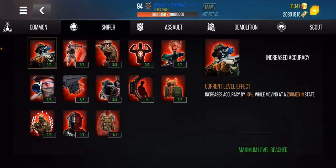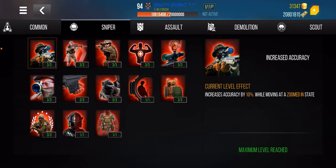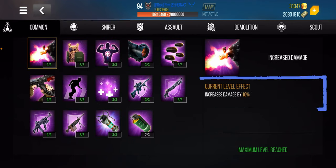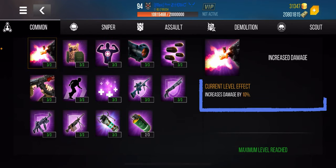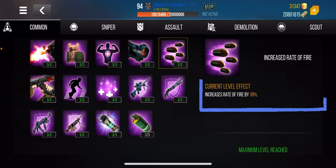The very first skill increases accuracy by 10 while moving in a zoomed-in state. It's not specifically for sniper rifles but you should definitely get it for sniper rifles. Just a reminder — check out the link in the description for the common skills: increases damage by 10 and increases fire rate by 10 are both imperative.